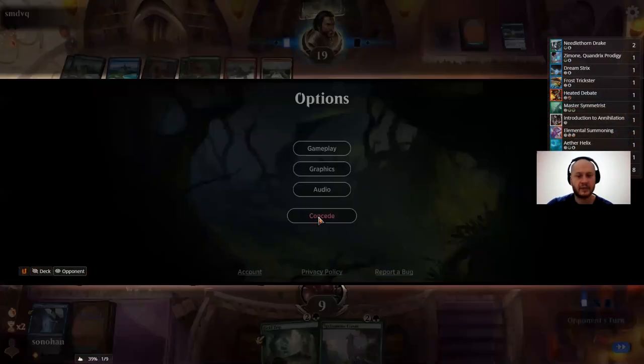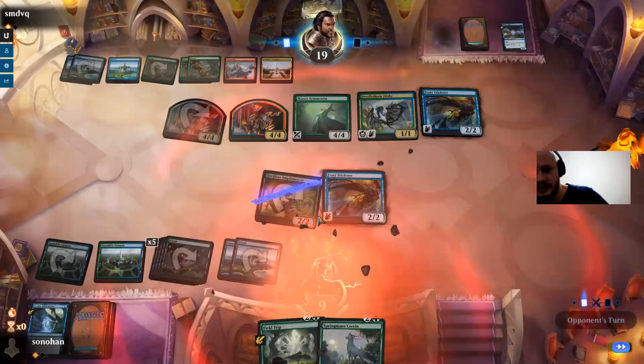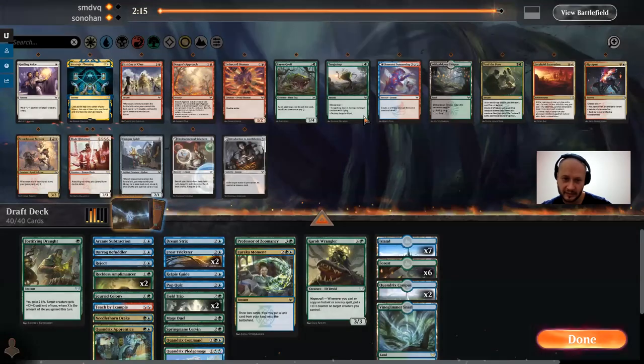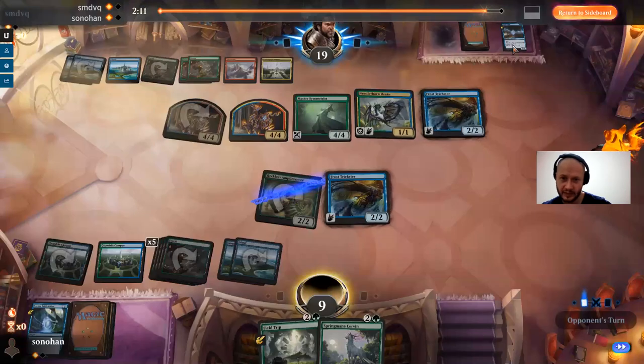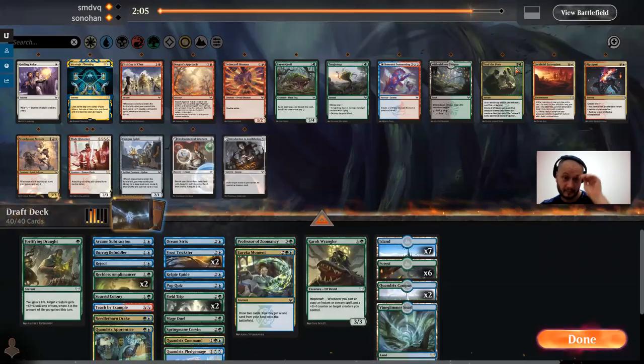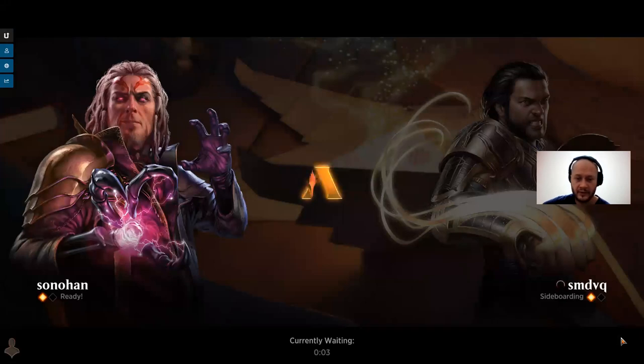Nice work. He's got a removal spell — forget it, I'm not working this. Going into the wire. Now it comes down to the wire — I love when that happens. I think I still don't want a Tangle Trap, not for these flyers. We just got to hope to curve out, have a Quandrix Command, and I think we can win. Two-drop, three-drop, Quandrix Command — something like that.